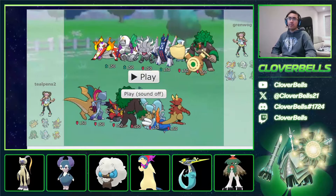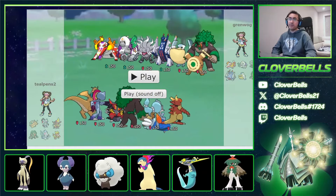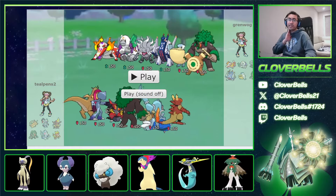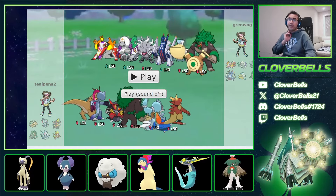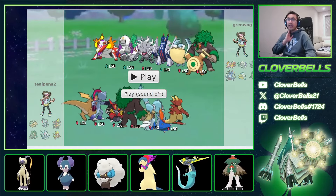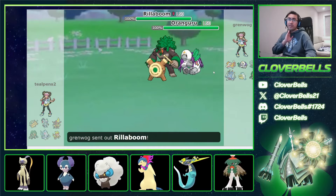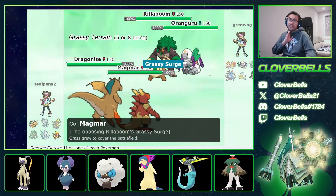This is an interesting team — he was mid-ladder. It's Oranguru with Trick Room, and he's got a couple of slow options: Pelipper/Arkeldon stuff with Annihilape. This is where Magmar can come in handy with Taunt. He's going to go Oranguru and Rillaboom — fake out Trick Room potential. He faked out the Magmar — this is where Terra Ghost would have been great. Then we just nuked the Rillaboom. He does go for Trick Room, so I have to work a little harder.